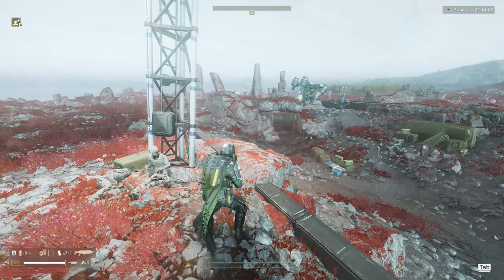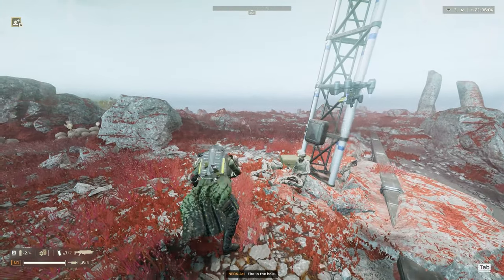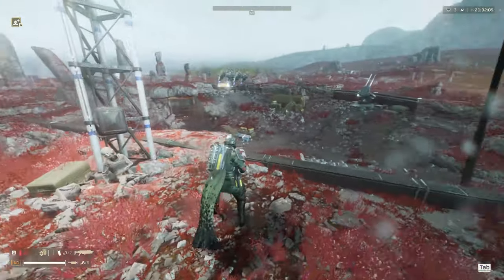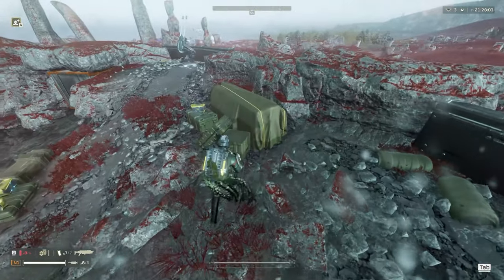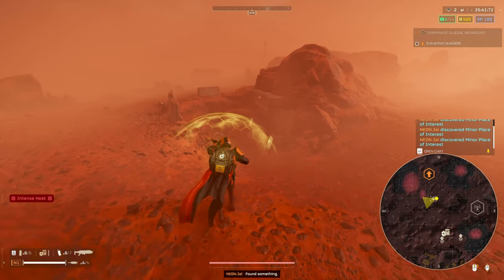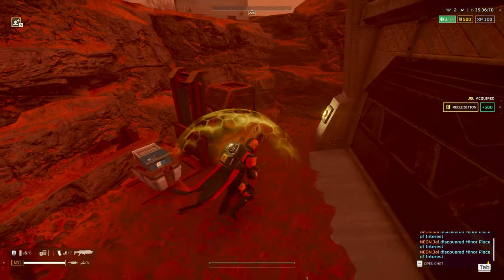I also thought maybe it was the armor that I was wearing. The first time I noticed this, I was wearing one of those light armors with the med kit, which gives you two additional stims. I thought maybe the two additional stims were creating some sort of glitch. So I switched out my armor and used a medium armor that actually gives you additional grenades — instead of four, you get six.